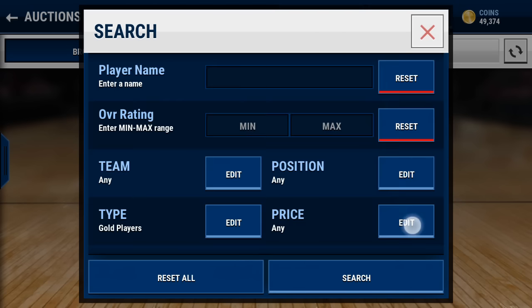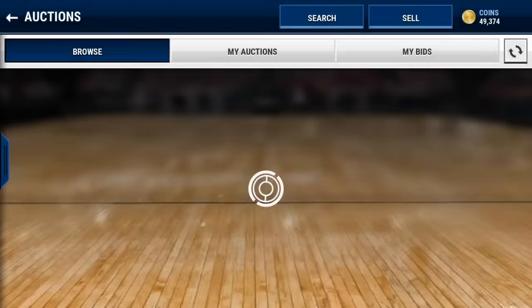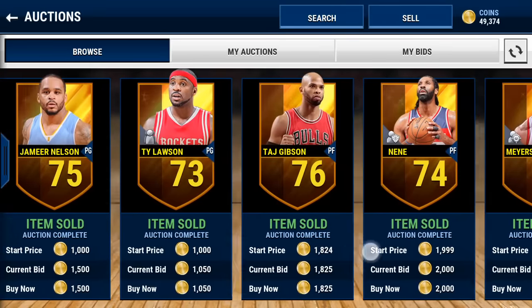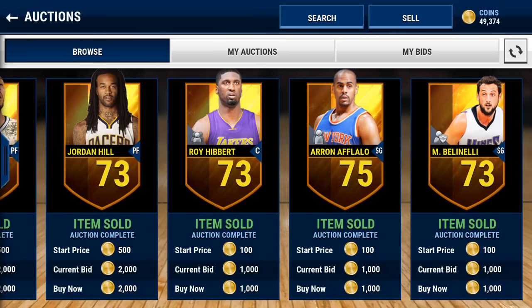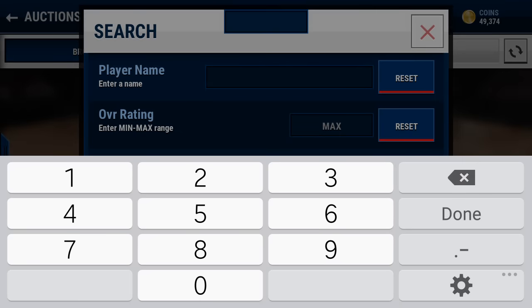The next one I like to do is go to gold players, and this is really easy because a lot of them do drop as well. You get all these players that drop for 2,000 coins, 1,000 coins, and 1,800 coins. What I like to do is scroll snipe - when I see them come over I scroll over and just click on a random one and buy it. That player is pretty much guaranteed to make you 1,500 to 2,000 coins, if not more.